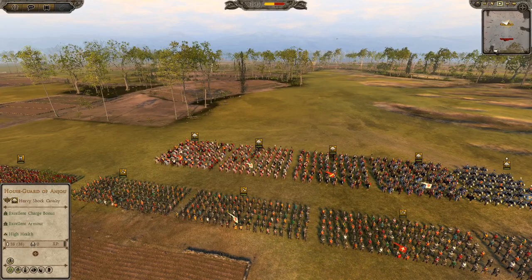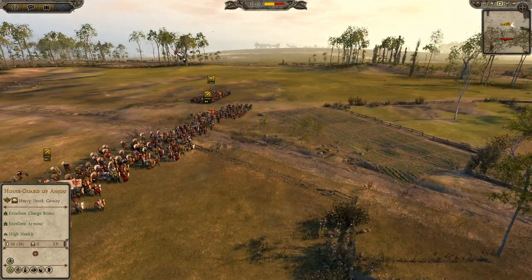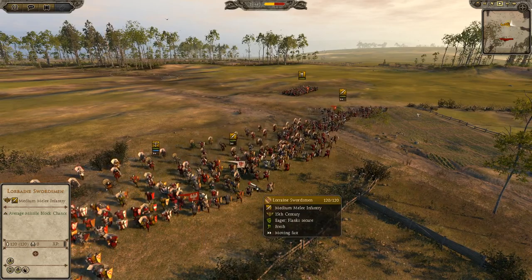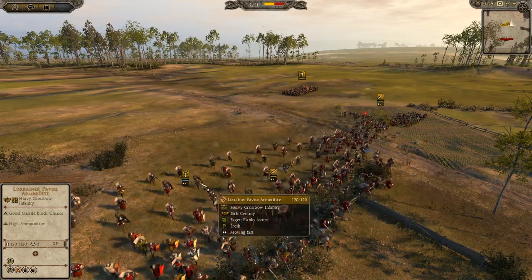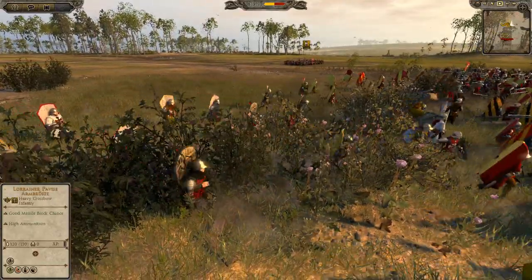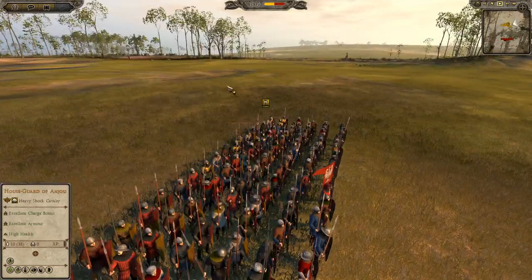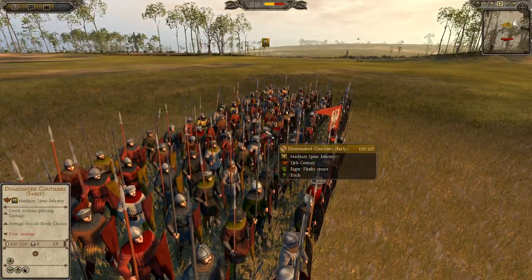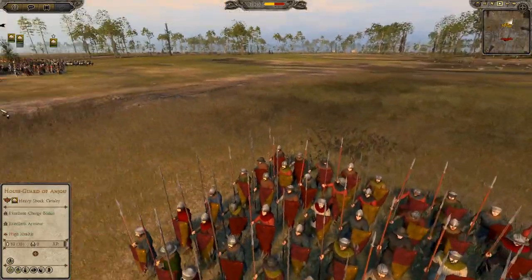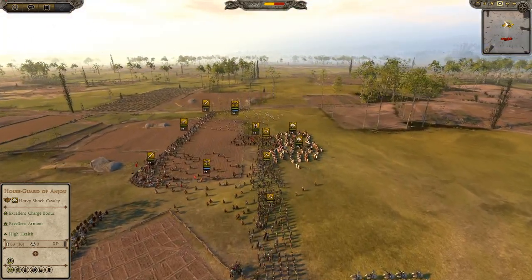We'll start the battle and go through the army compositions as we go. Over on my side, the Duchy of Lorraine, we have about 5 or 6 units of Lorraine swordsmen, 3 units of Pavis crossbowmen, and 2 units of dismounted cuteliers — which are basically just spears. They're pretty basic but they do the job — they've got a big long spear that's going to kill a lot of cavalry.